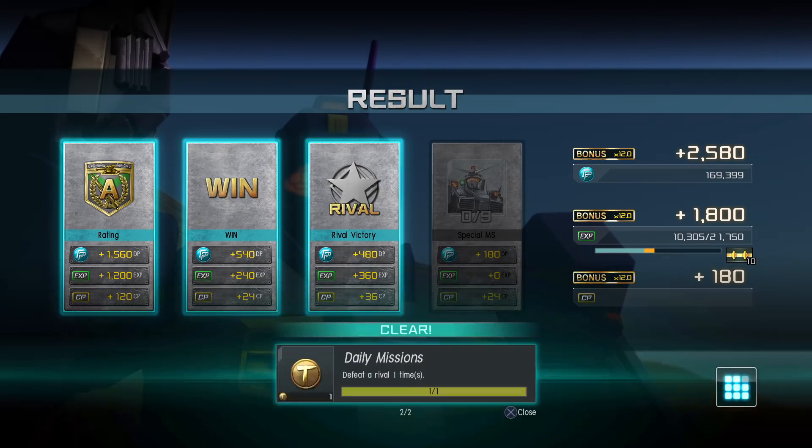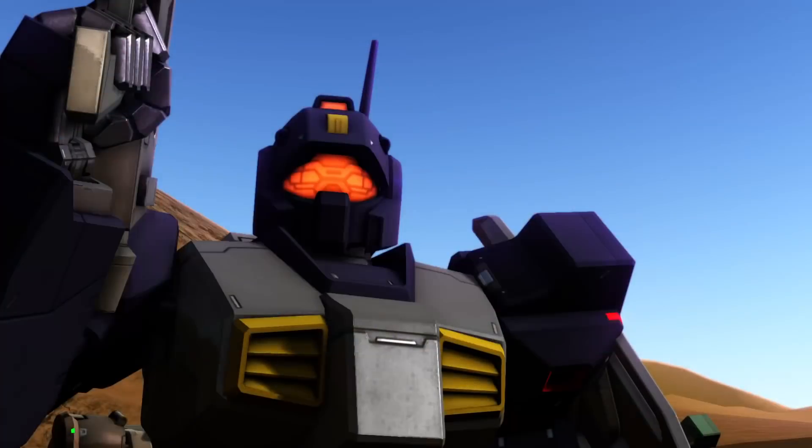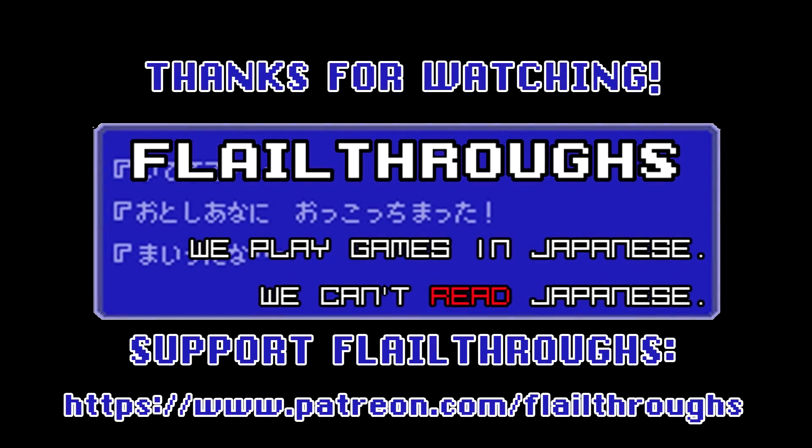That's going to do it for today's Gundam Battle Operation 2. We will be back soon with more, so until next time everybody take care and have fun. Later! There are a bunch of really nice capture color schemes in the early versus games. Sadly, I don't think there's any online database of them that I know of, so it's hard to look them up, but they really are nice. A lot of them are very basic — just the colors most commonly associated with that faction — but often that works out pretty well. And then you have things like the Gelgug in Gundam colors, and that just works out really well.